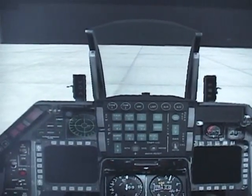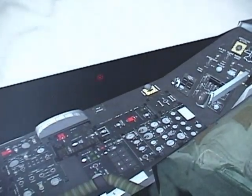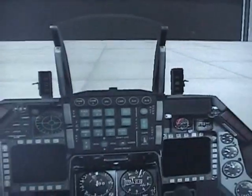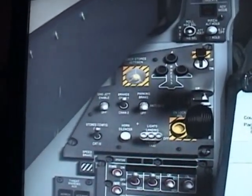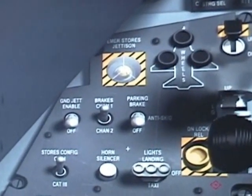So here we go. Let's close our canopy by clicking on the canopy lever to make it go down. Now, on your instrument panel, set the parking brake so we don't start rolling once the engine is running.